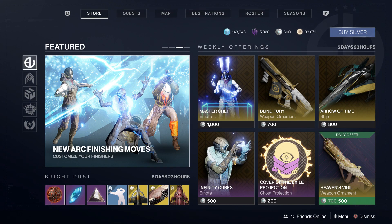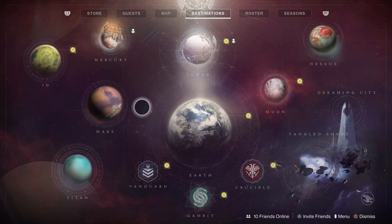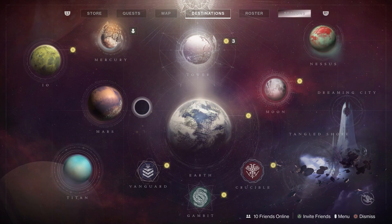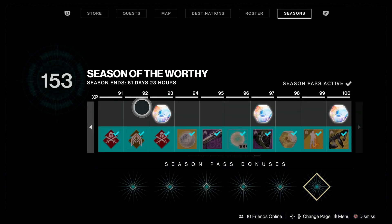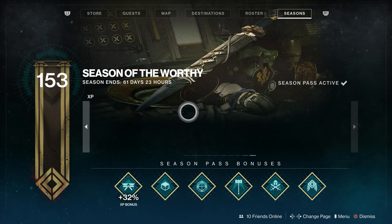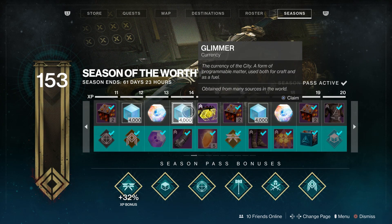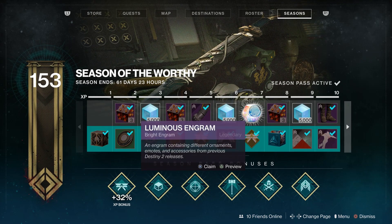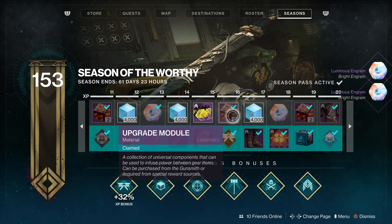Let me hop over to my main, my Warlock, and we're going to open up around 20 or more Luminous Engrams. Another way to earn Luminous Engrams is by completing levels in your Season Pass — this applies to both free and paid players, since all the Luminous Engrams are at the top of the Season Pass. I'm going to go ahead and claim some of them here, and then we'll open up all the Luminous Engrams to see the types of rewards you can receive.